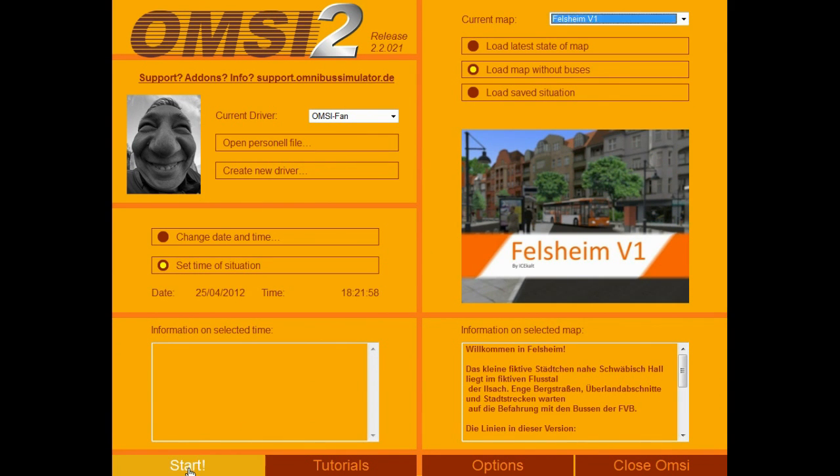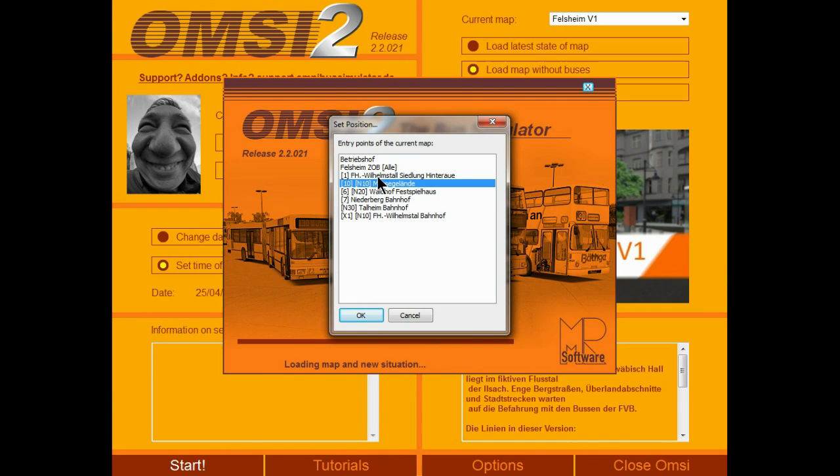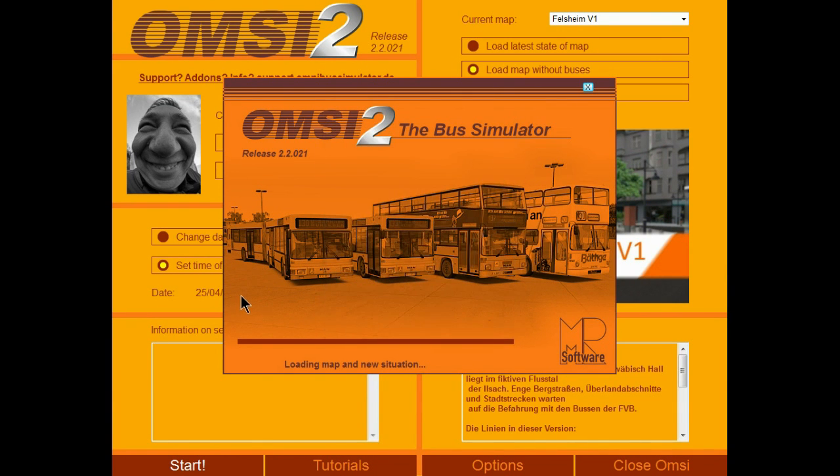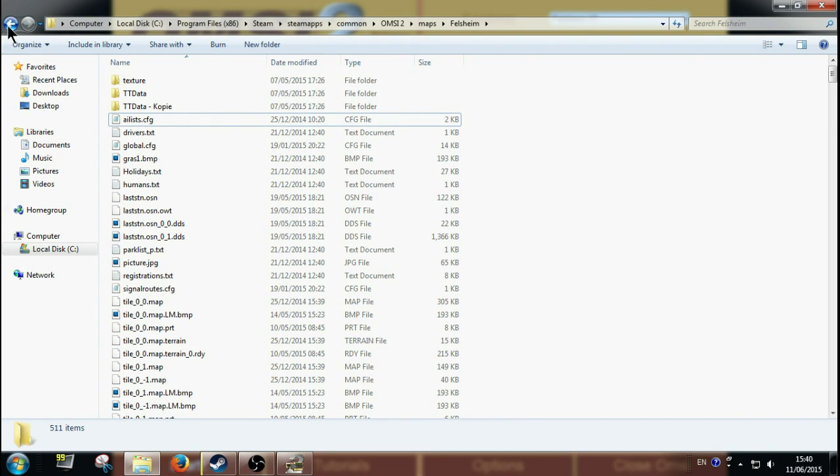I'm going to load this map without buses quickly, because I want to show you what the story is. When you're in your maps folder you'll see the maps you have installed — for example Berlins or whatever maps you have installed on your game.